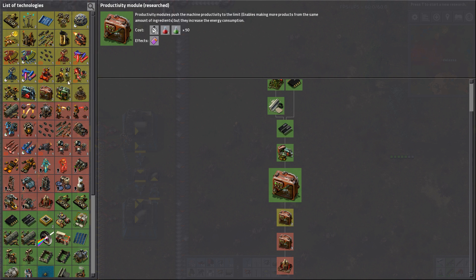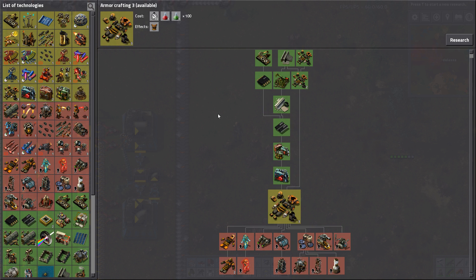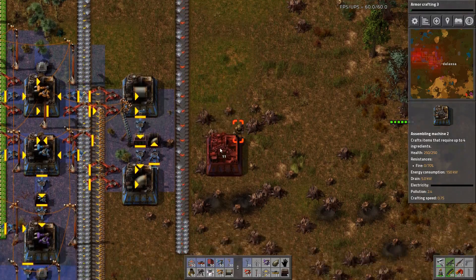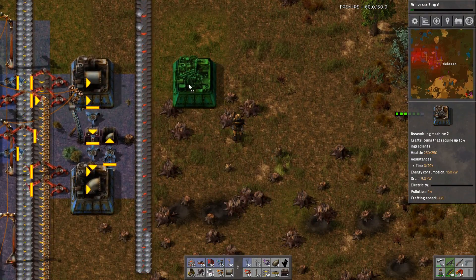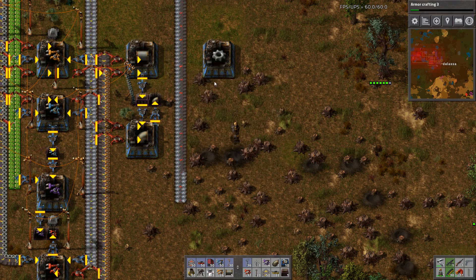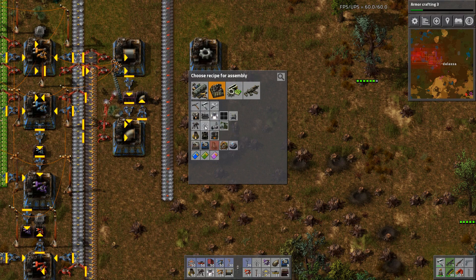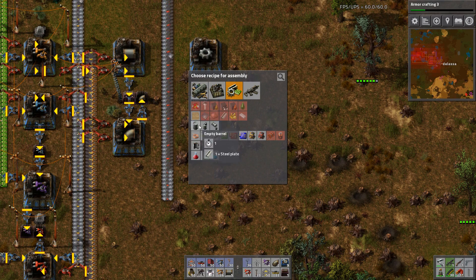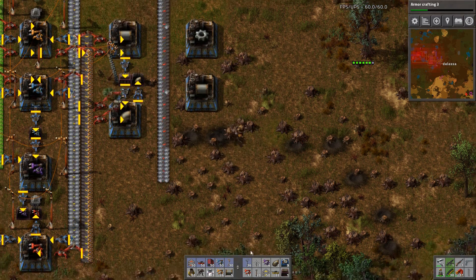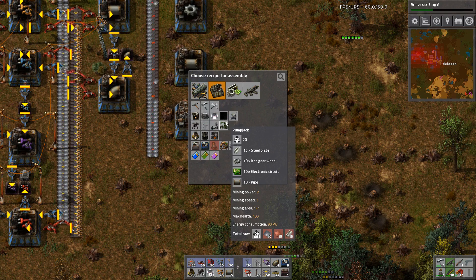On this one we'll need some gear wheels. What else can we actually research now? I think we're just about done. Oh, we can get armor crafting 3 — get us our modular armor if we wanted to. Have to wait a bit for that though because we need oil. You can make us some gear wheels — gear wheels please. And we want another one for pipe. We have pipe. And the final one will be pump jacks here.